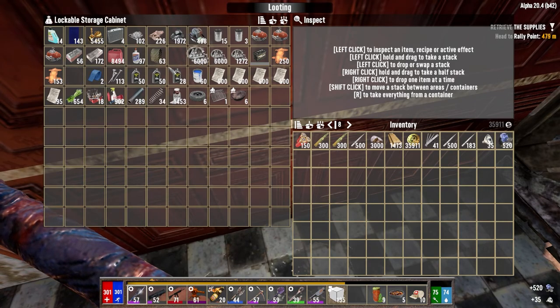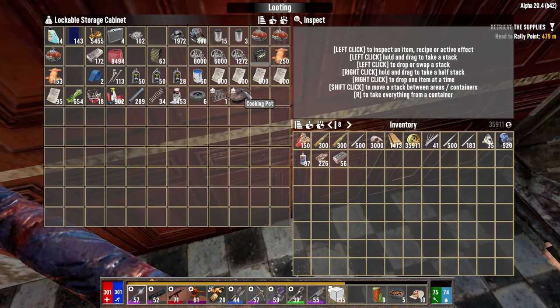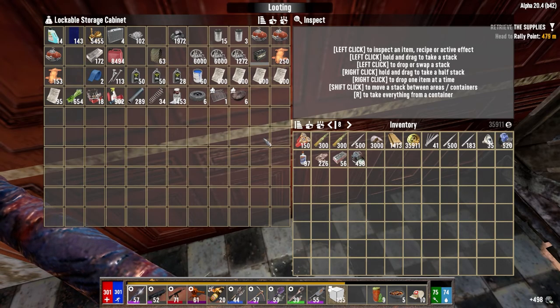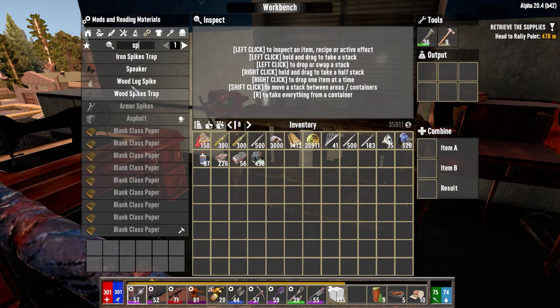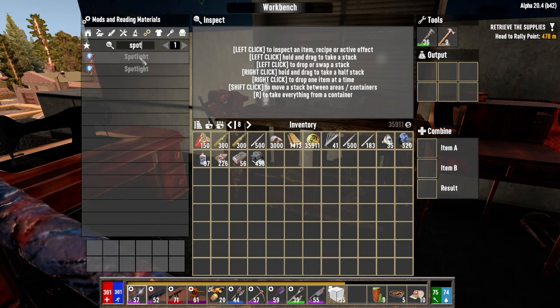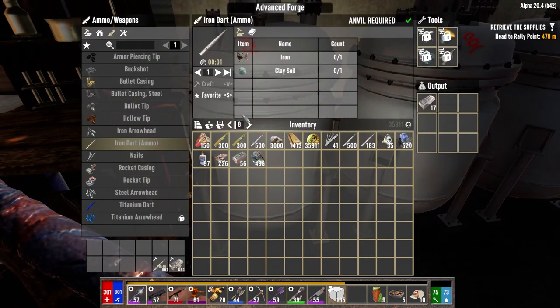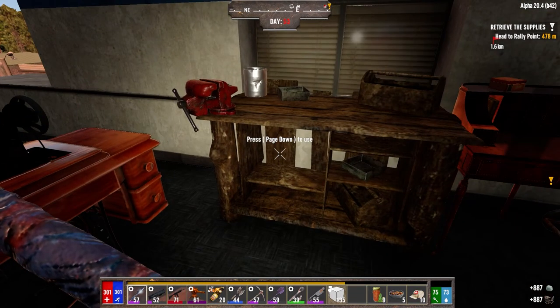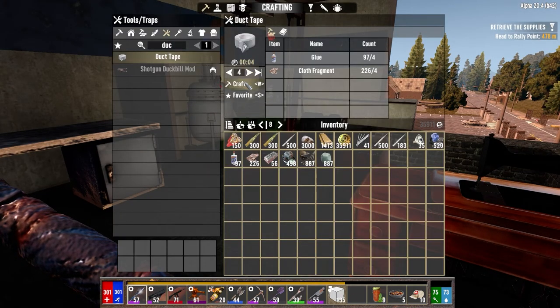I believe it might need duct tape and forged iron too. Oh, I should turn those darts into forged iron. Spotlights here — really? I need iron. Well, that's interesting. Let's just cancel this. What else was I missing? It's duct tape, right? Yeah. Get four duct tape, get those crafting, get the spotlights moving.